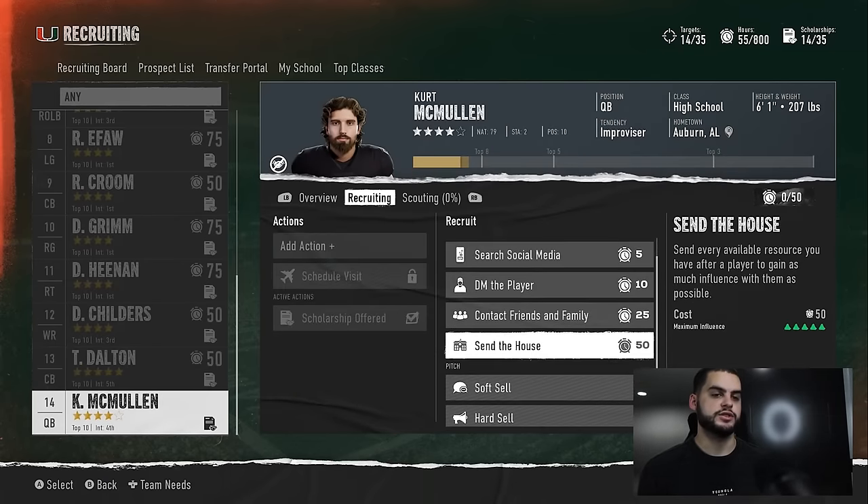Remember the phases: initial interest on scholarship week; first time applying packages to see how your points impact interest accrual; hard sell week which gives you a clear picture of where you stand; and then visits as the wild card band-aid. After the hard sell, it's full steam ahead — you know where you're going. Visits can fix certain situations: you're out-gaining but only two weeks left and can't make up the gap, or you're behind and a big visit could jump you back.